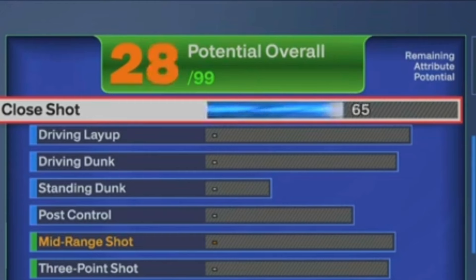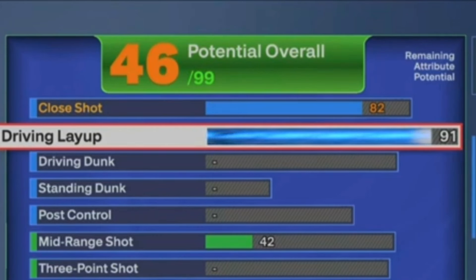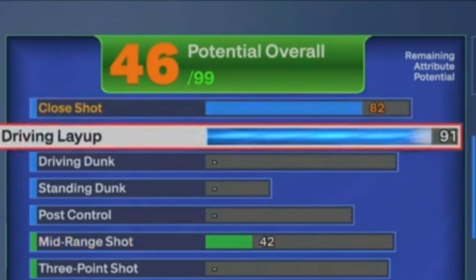For the close shot, we're gonna go ahead and put that at an 82 — we had some extra attributes we just placed on there. For the driving layup, we're gonna go ahead and put that at 91. My explanation for this is because I've watched a lot of Knicks games this season, I've been to a couple of Knicks games this season. Jalen Brunson can finish around the rim — whether it's a teardropper or a layup, he's gonna charge at you, run to the rim, and lay that ball up with his left or right hand. He sometimes drop steps, he does a lot of things around the rim. So putting this close shot at 82 and the driving layup at 91 is very fair.